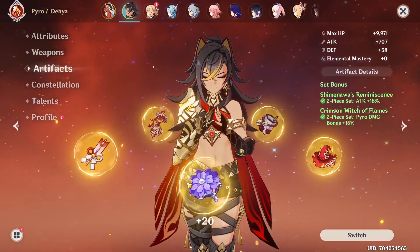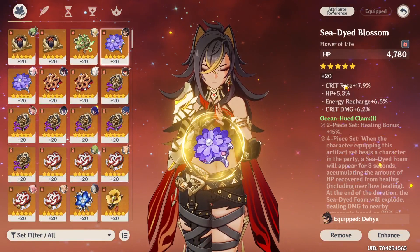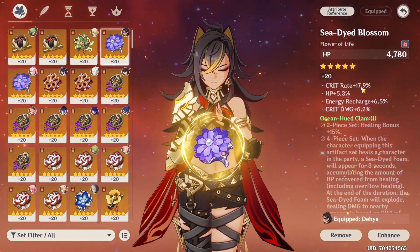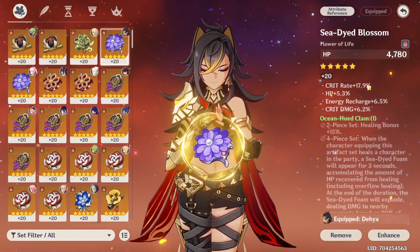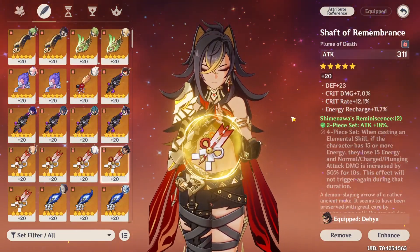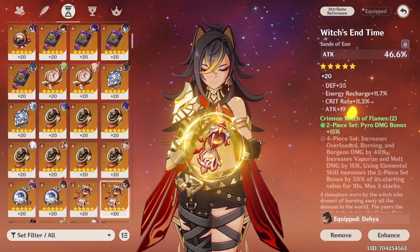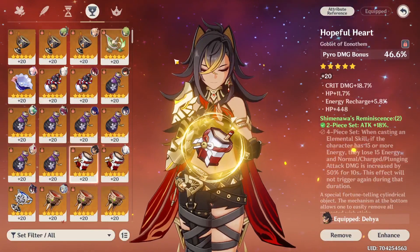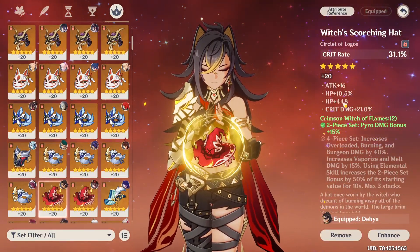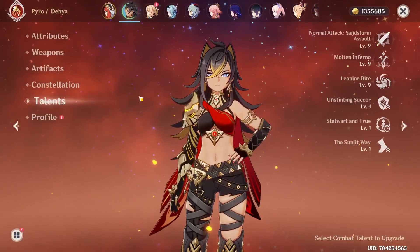I'm gonna play her as a DPS, not as a support, so that's why I went for Shimenawa. Also on C0 I think attack is better than HP — it's also not Tenacity instead. Let's take a look at these artifacts real quick. Got this pretty nice flower with a whopping 17.9% crit rate — that's probably the highest crit rate I have on any artifact besides crit rate circlets. Then we have this feather with crit rate, crit damage, and some energy recharge. An attack sands with energy recharge and crit rate, a pyro damage bonus goblet with crit damage and energy recharge, and a crit rate circlet with HP and crit damage — rolled pretty well, mostly into crit damage. Talents are now level nine.